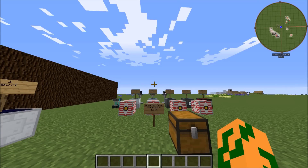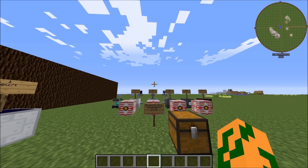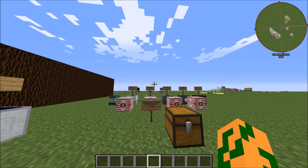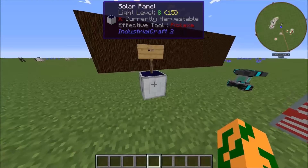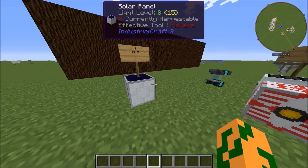Hey guys, what's up, this is Shane Dublin here and I'm going to do a quick mod spotlight slash tutorial of Advanced Solar Panels. This is a really short mod so this will be a really short tutorial. Advanced Solar Panels is an add-on to Industrial Craft 2. All it does is take solar panels and condense them into smaller forms.